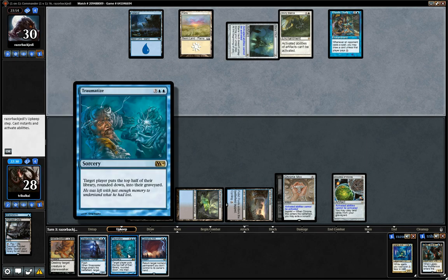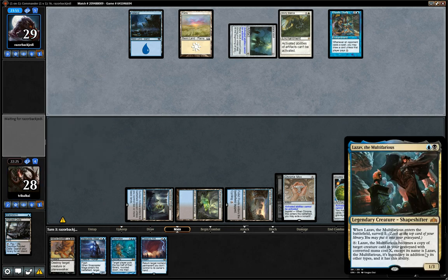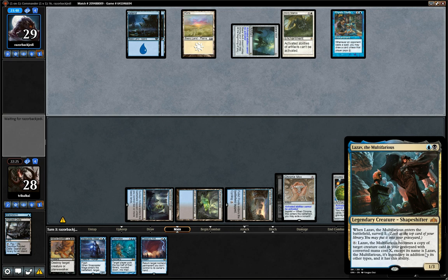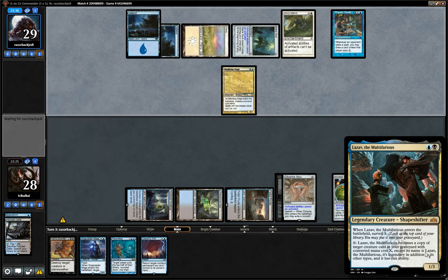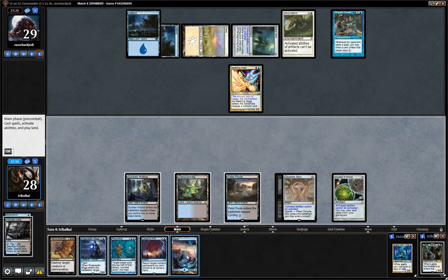Traumatize flips the top half of your library upside down basically — we put half of our library into our graveyard, and that will really help with Lazav because we want to make Lazav become a copy of any creature in our graveyard, but we have to pay the converted mana cost of the creature we're copying. One of the main ones being copy Phyrexian Dreadnought and have it become a 12/12 for a single mana, which is how much Phyrexian Dreadnought costs. Our opponent is getting down Meddling Mage which is going to keep us from casting Lazav.